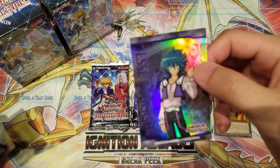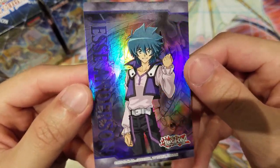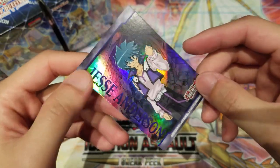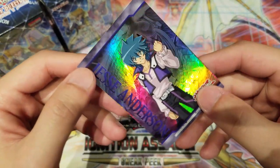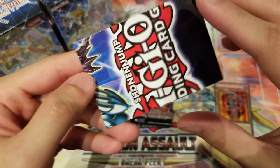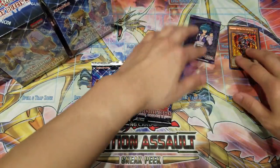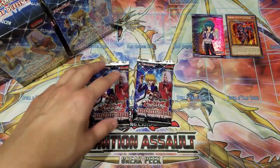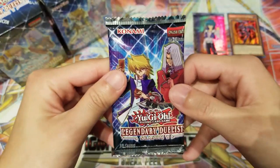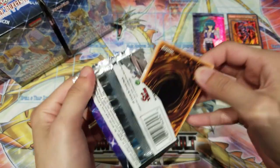We have the exclusive double-sided art card — I really love these. They're great for field centers, and the holographic finish is absolutely amazing, very well done. This is actually a TCG exclusive. Really happy Konami did this. It's Jesse Anderson on the front, and on the back it looks like a puzzle piece that fits together with others from the set to make a complete image.